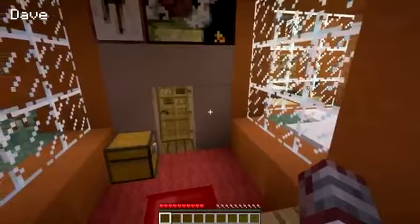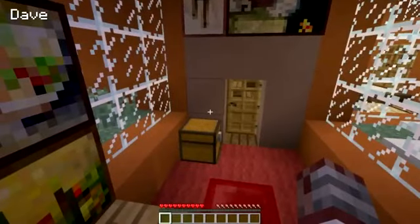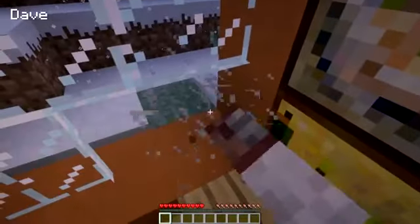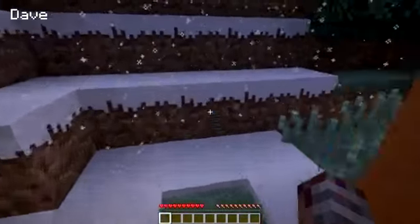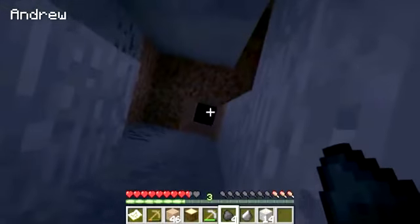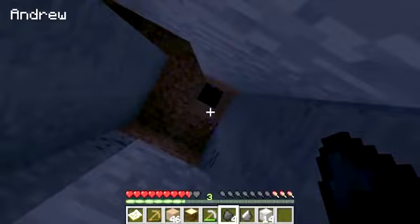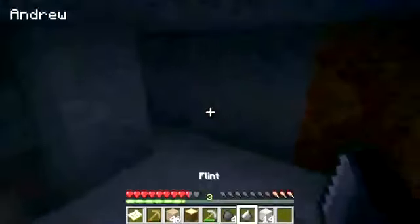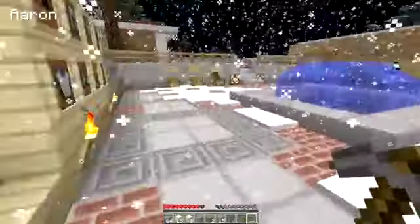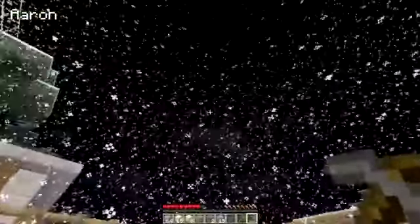That is some iron right there. I want to see how you get yourself out of it. I have an idea but I don't want to do it because it's gonna ruin my house. I guess I'll fix it later. I'll fix it with dirt blocks for now. How do you build a torch? I need coal and a stick.